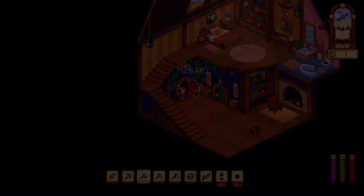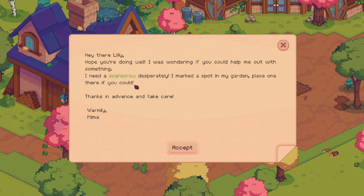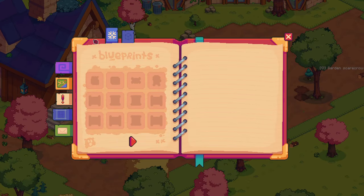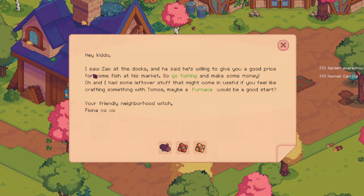We'll water our crops and then head over to town. 'I need a scarecrow desperately. I marked a spot in my garden — place one there if you could.' Oh, we have a scarecrow! We should probably place that in our farm. 'Hey Lily, could you do me a favor? I saw you had some carrots in your garden — do you mind bringing some to me? I'll pay you good price for them, of course.' Anna: 'I saw Zach at the docks. He said he's willing to give you a good price for some fish at his market. So go fishing and make some money. And I had some leftover stuff that might come in useful if you feel like crafting something with Tomos. Maybe a furnace would be a good start.' Neighborhood witch, Fiona.